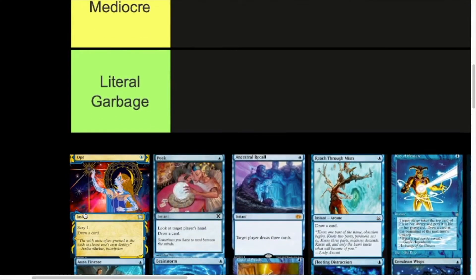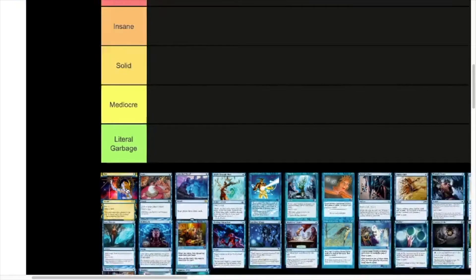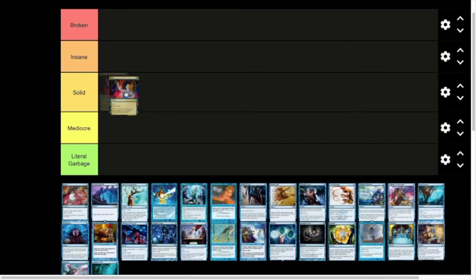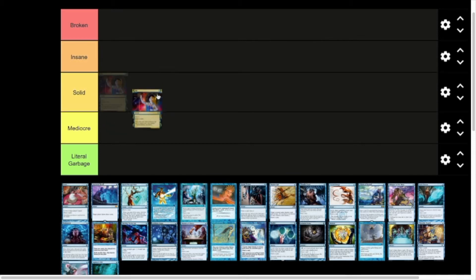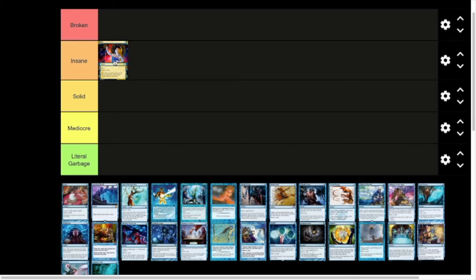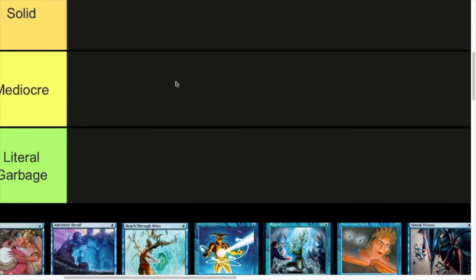First up we have Opt. It's just a one-mana blue instant — Scry 1, draw a card. I reckon it belongs in Insane. It sees so much play in a variety of areas. It'll be either at the top end of Solid or the bottom end of Insane, but just one-mana instant Scry 1 draw a card is real good.